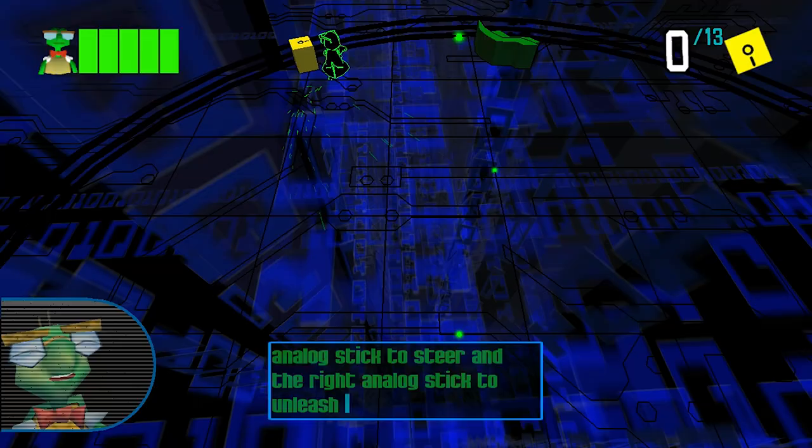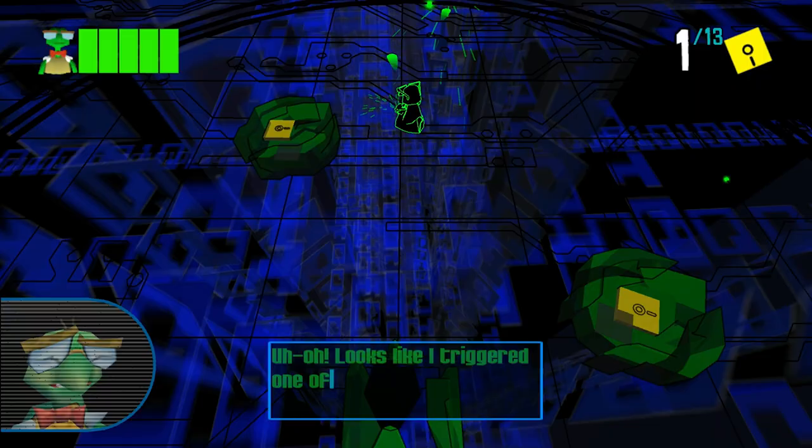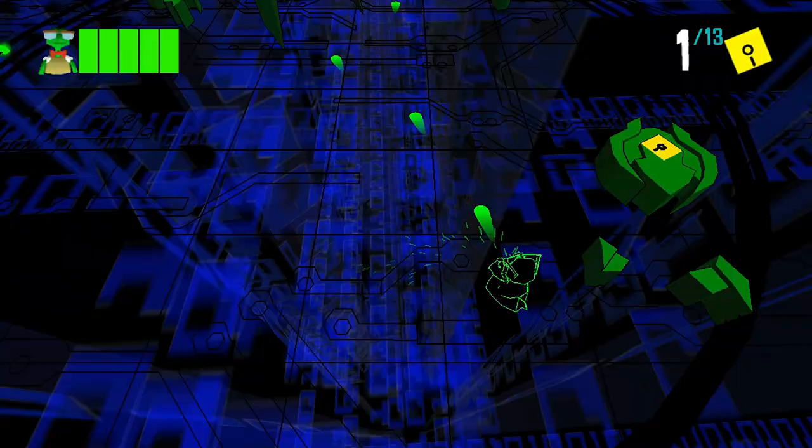I used the left analog stick to steer, and the right analog stick to unleash my hacker code. Those green data packets need to be destroyed if I'm gonna get that yellow security code. Looks like I triggered one of Clockwork's security algorithms. Stay sharp, Bentley.